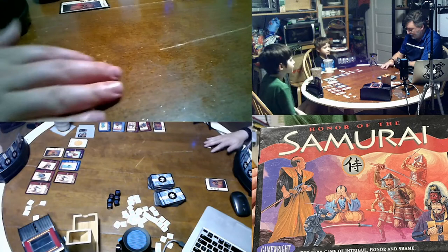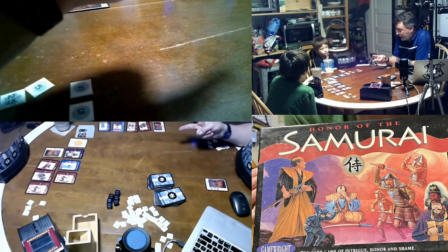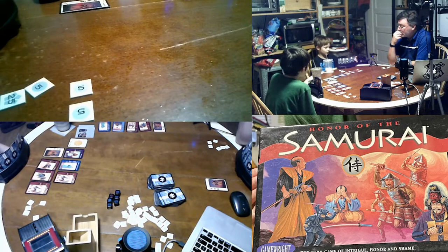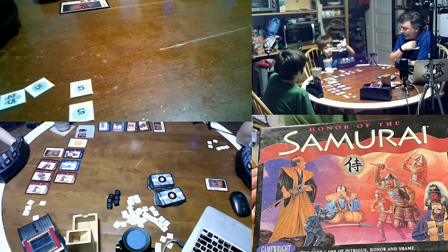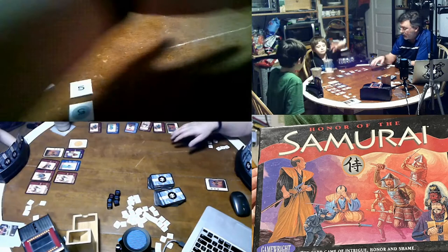Whose turn is it? Gus's or mine? Gus's — Gus, you got your monies. You get two card actions. Oh, I have 210 — yeah, you're halfway to winning! Two card actions. An army — why don't you arrange that so the armies are there. That's one card action, what's your second? Draw.